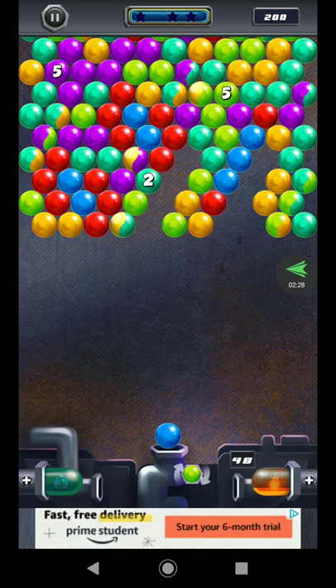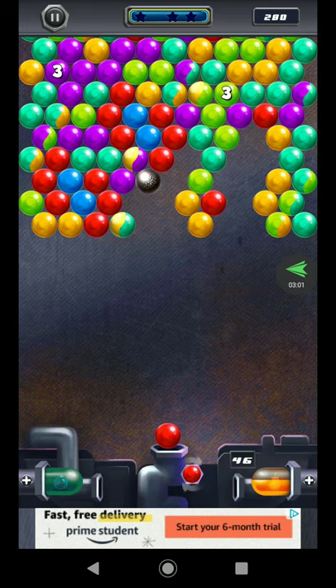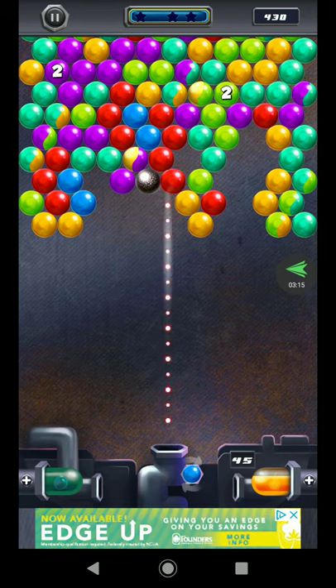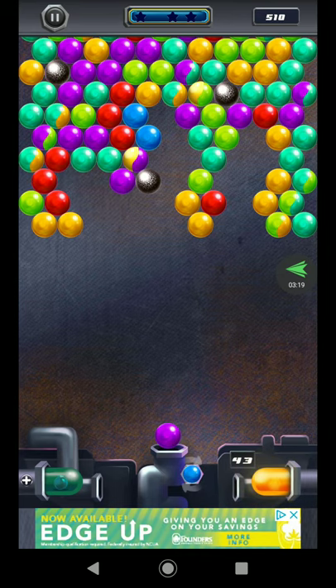Those numbers you see in the bubbles are counting down every time you shoot a bubble. If you don't pop that bubble before it hits zero, it turns into some kind of black bubble — like a rock or something. You move your finger to switch colors, touch the bubble to change colors, then shoot it. You can also press your finger to aim.